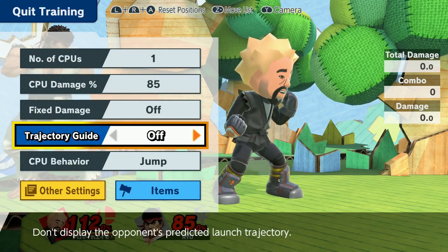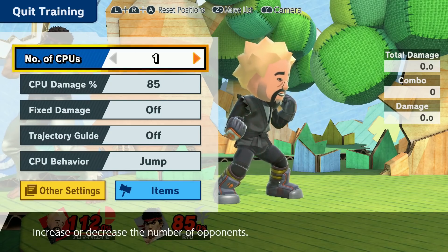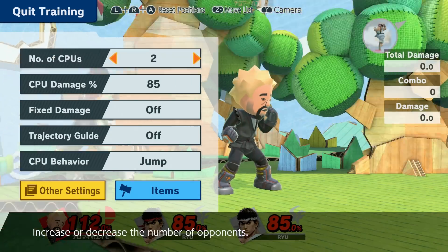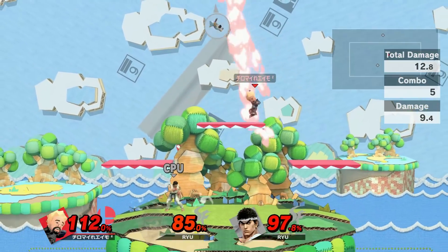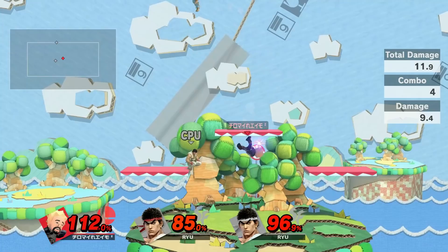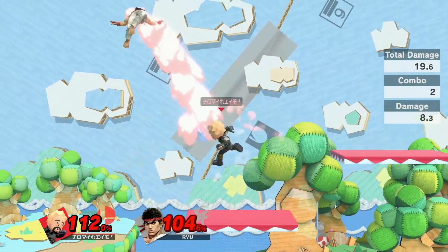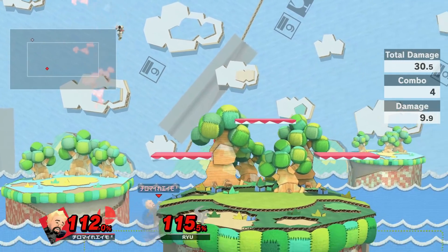So how do we approximate staling? I have a really not convenient trick, but it works. Basically, I put another CPU, I hit that one, and then I take it off. And now thrust uppercut staled — and up air, up air, thrust uppercut... hmm.